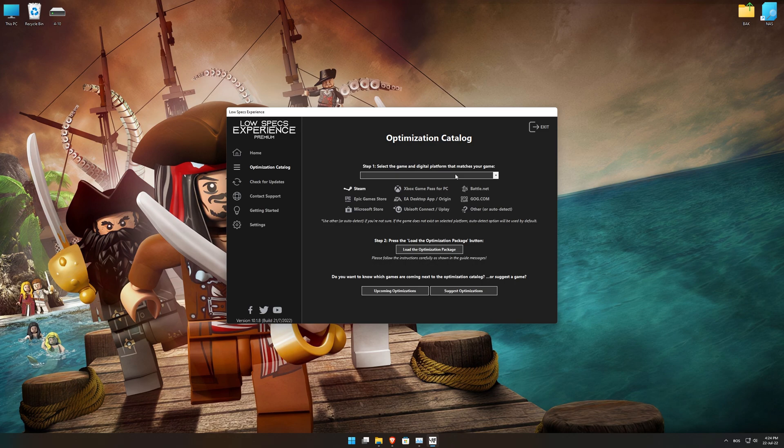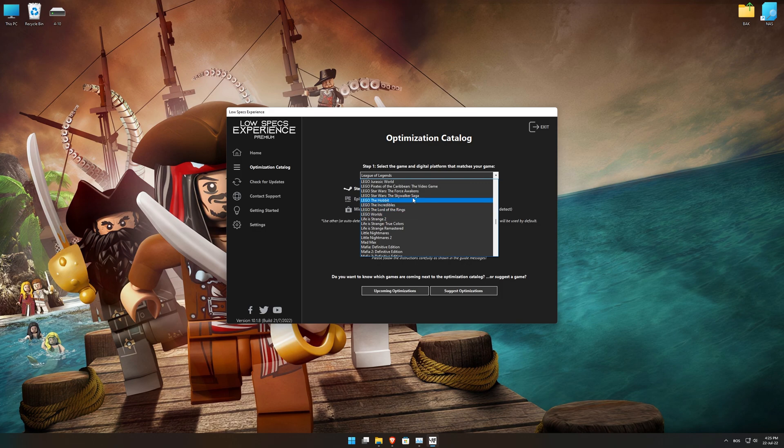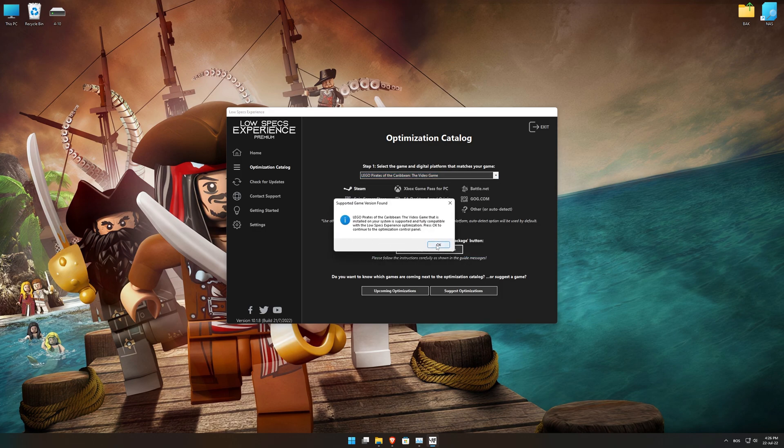From the top of the menu, select the applicable digital platform, and then select LEGO Pirates of the Caribbean from this drop-down menu. Once that is done, press load the optimization package.